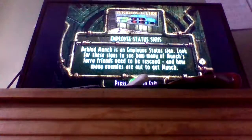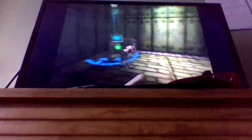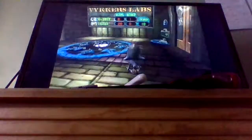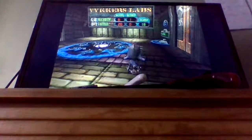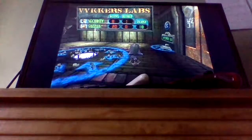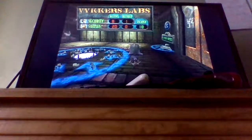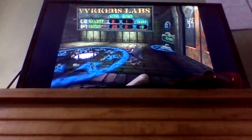Employee status signs! Behind Munch is an employee status sign! Look for these signs to see how many of Munch's friends are to be rescued! How many enemies are out to get Munch? I think I have two more fuzzles left to get. There's nine of them, or just the eight, or just the one that are out to get me.